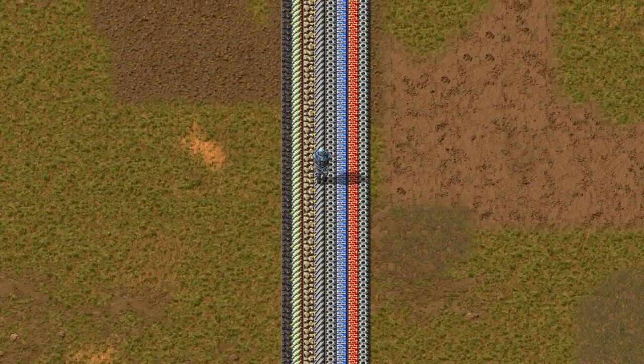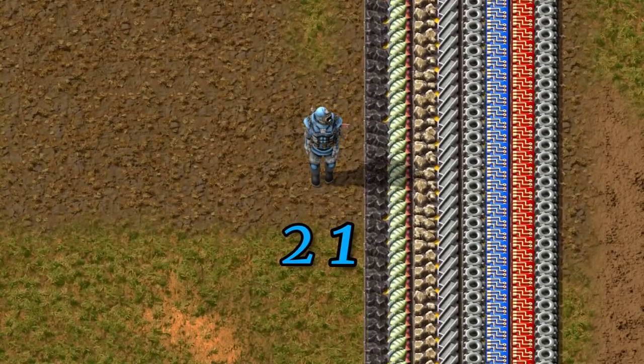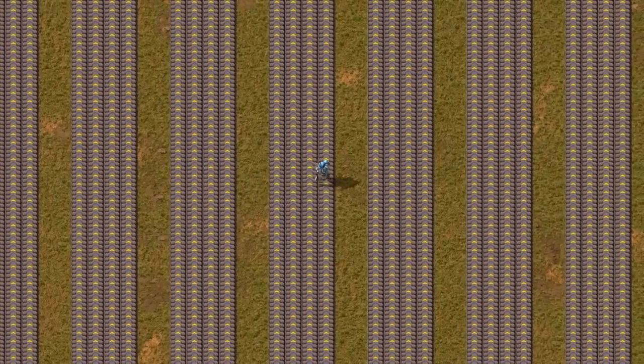Prepare four belt lines for resources. Make two tiles of space and build another four belts. Repeat multiple times.